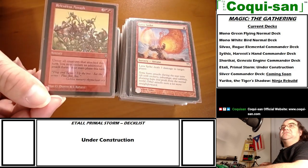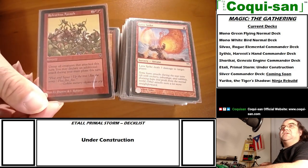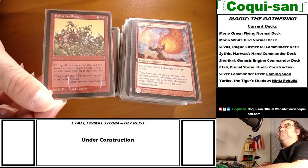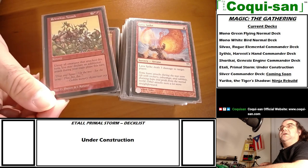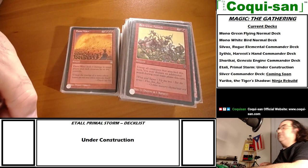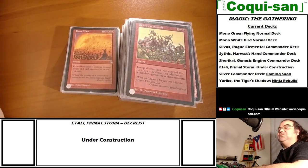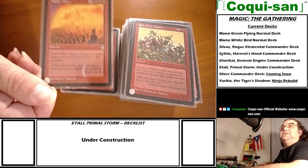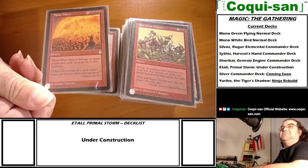Relentless Assault - untap all creatures that attacked this turn and you may declare an additional attack during your main phase. If you have first strikers and hasters, you could go all in and attack, then untap and attack somebody else.